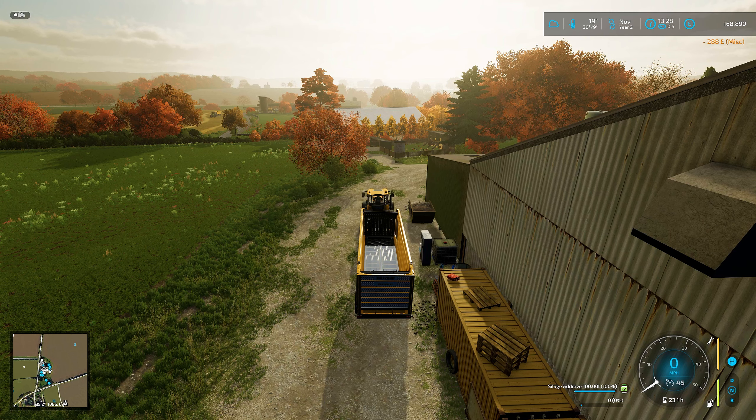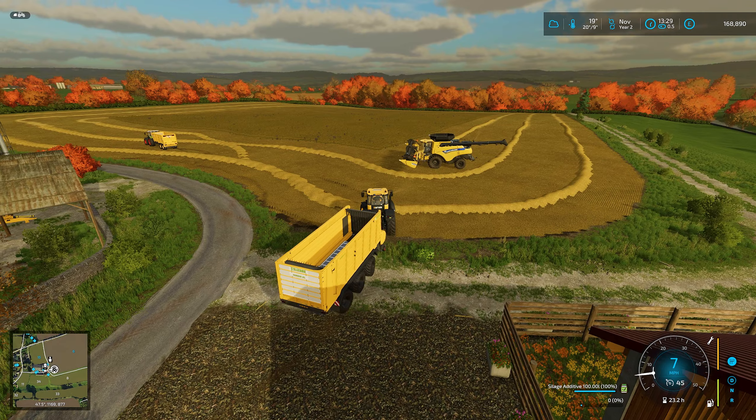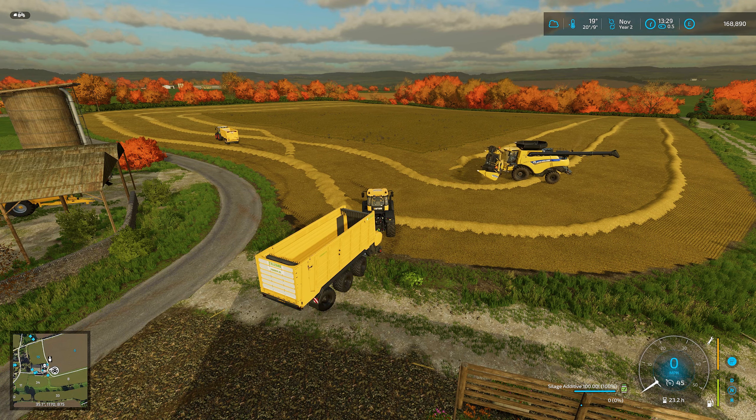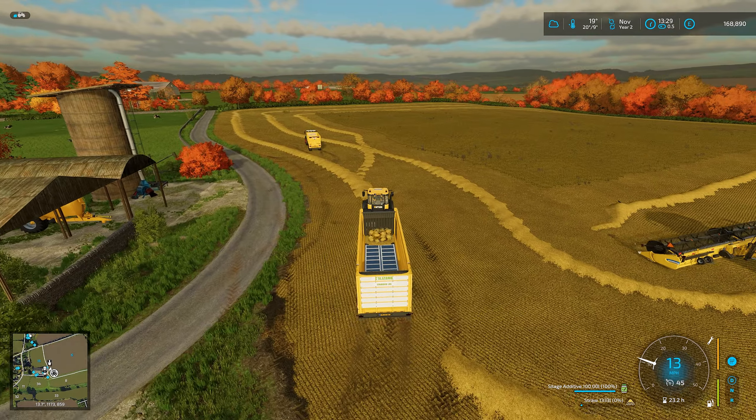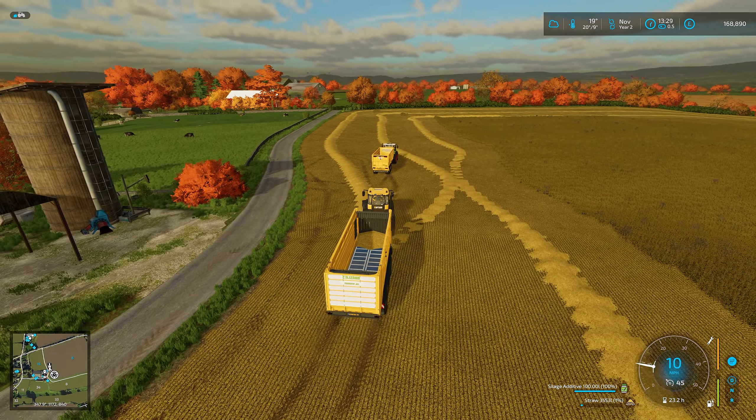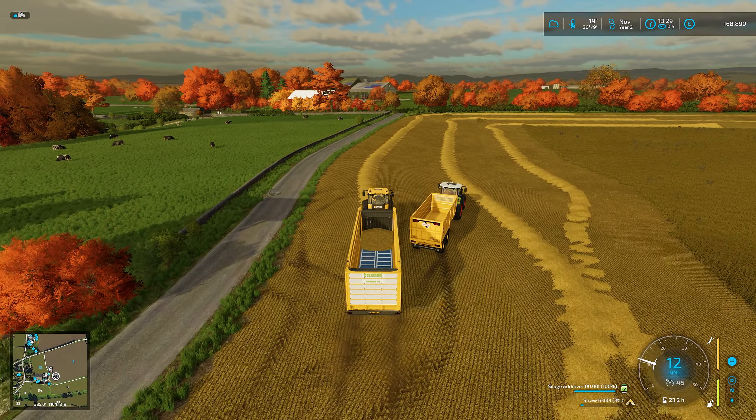I've just gone and filled up the silage additive tank. Now, the previous baler — I was told the silage additive worked when picking up straw, and in testing it did. But I don't think it should work for straw — it only works for grass. So I'm testing this forage wagon picking up straw now to see if the additive drops. It's still at 100% — so yeah, I think that was a glitch with the baler.